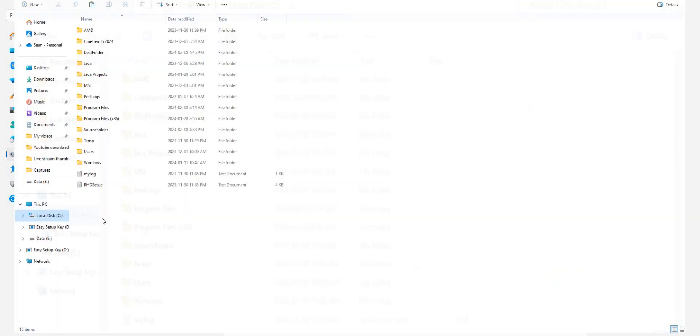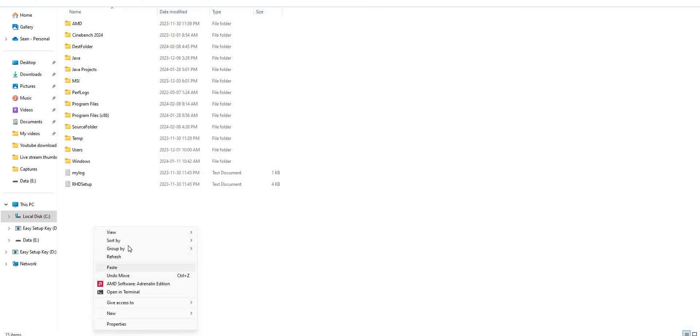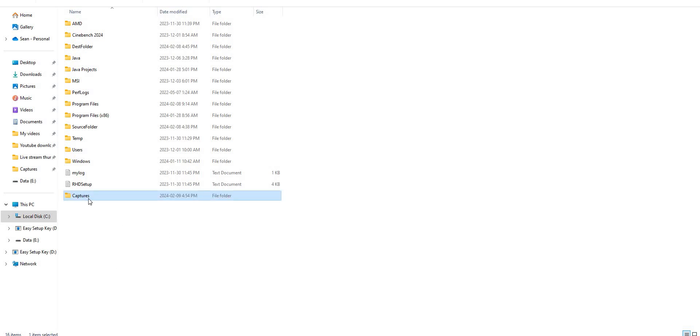Navigate to whatever location or drive you want, and paste that Captures folder there. In Windows 11, click Show More Options, then Paste, and confirm. Now the Captures folder is on my local C drive.